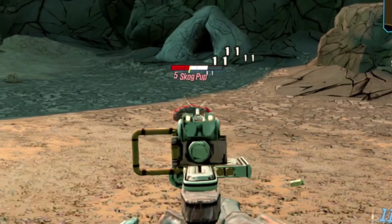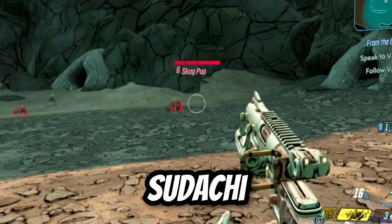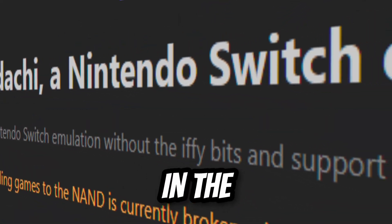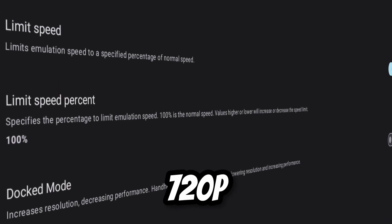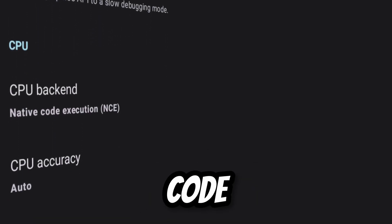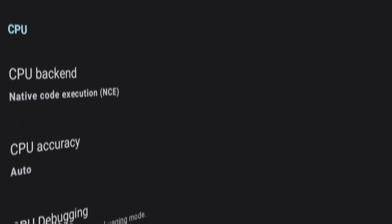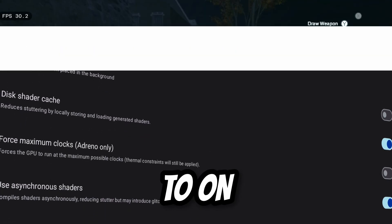Alright, before we start, I will give the general setup for this test. I will be using Sudachi Emulator — link will be in the description below. I test all these games on docked 720p resolution and running on native code execution. I also tick disk shader cache and use asynchronous shaders set to on.